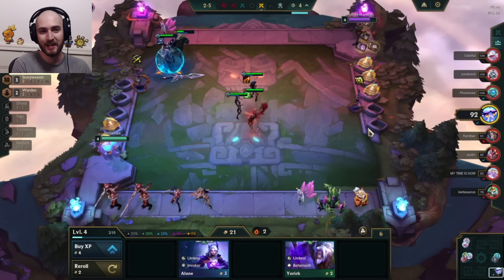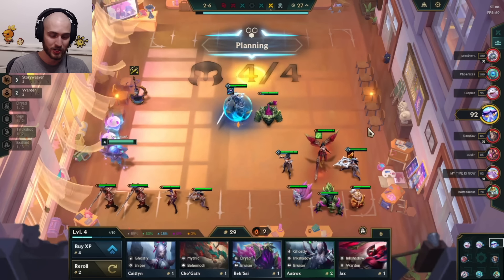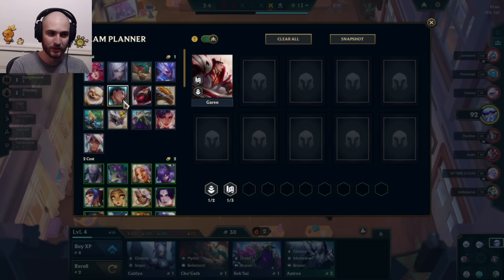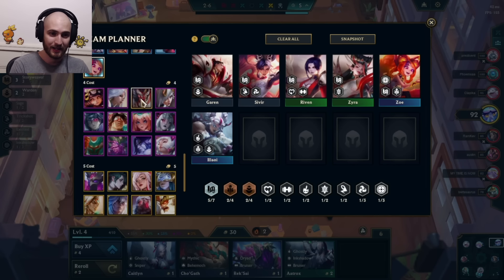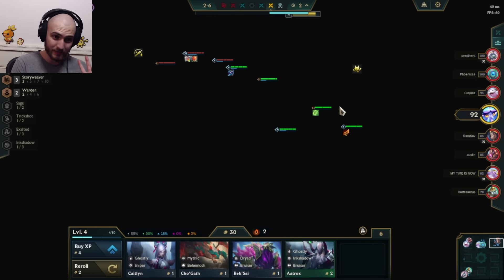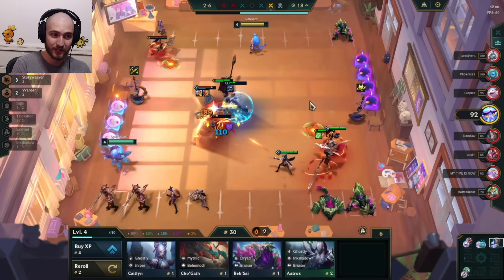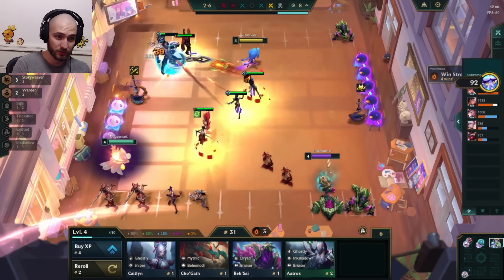We win a fight against Burtasaurus who is scoreboard scrapping. At this moment I'm just going to play my strongest board and try to win. I definitely don't want to push levels because I want to be able to find Garen 3, so I'm just going to people-sit here. I played Vertical Storyweaver this game and it worked pretty well. The stats say 7 Storyweaver with Storied Champion Garen is very, very good, so I have to go for Vertical Storyweaver.